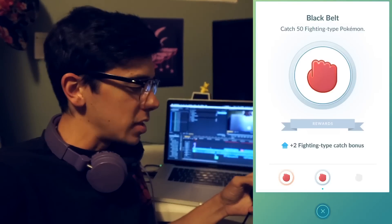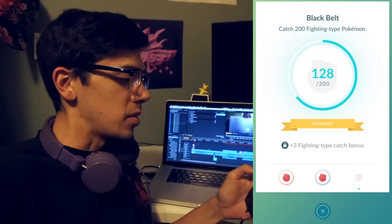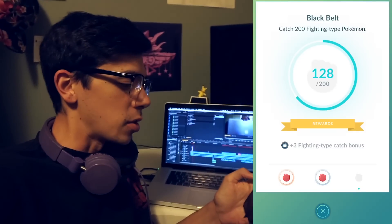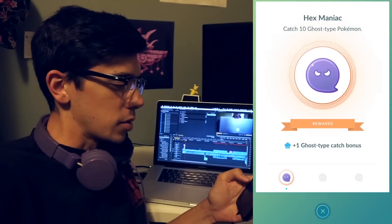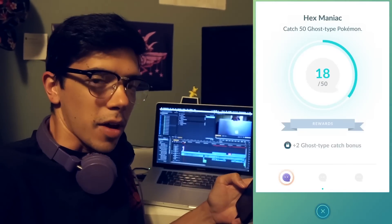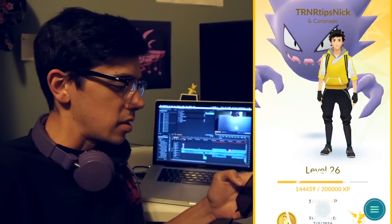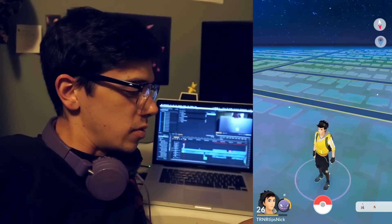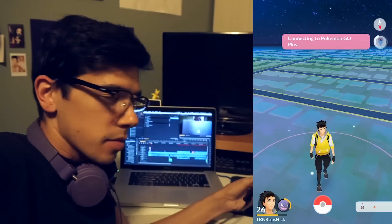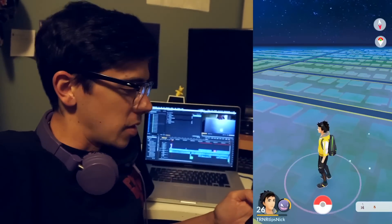If you tap on the empty space where the gold medal would be, it'll show you your progress towards the gold medal. Right now I have 128, I need 72 more fighting types and I'll get the gold medal. For ghost, I've got 18 ghost types, so I get a plus 1 catch bonus. The Pokemon Go Plus icon is moved up here — it's a little less obtrusive. Let's connect that real quick. That's a nice small change, but very nice.